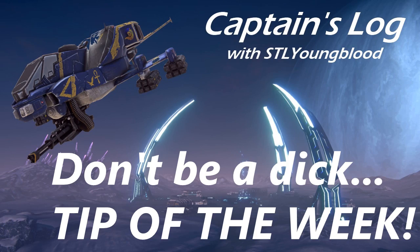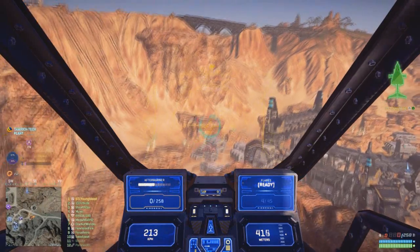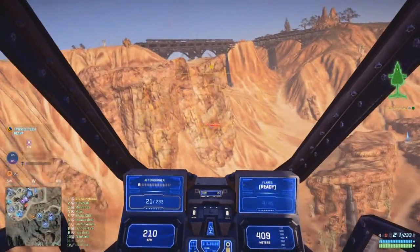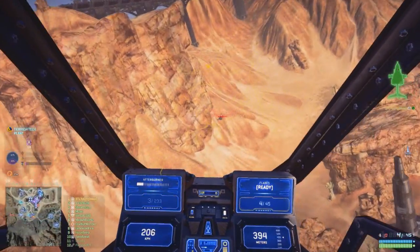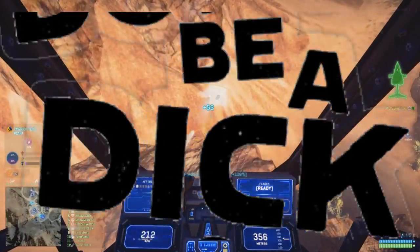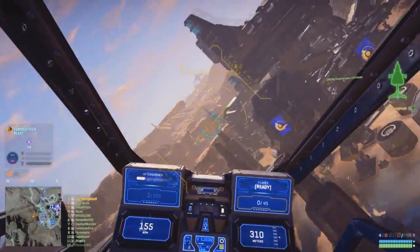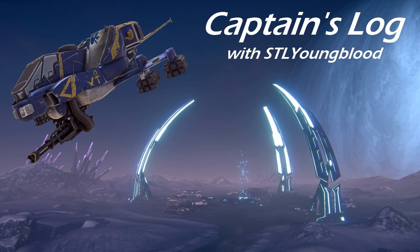Today's Don't Be a Dick tip of the week is all about suicides. Sometimes you're going to have somebody on your tail that you just can't shake and you're taking a lot of damage. Option one should not be to nosedive into a mountain — we all know you're trying to screw the other pilot out of the XP. It's cheap, it's stupid, it's lame. Get better. The only way you're going to get better is by learning to turn and engage your target. You're not going to win every time, but that's okay. Stay alive, keep fighting — it makes everybody more happy.